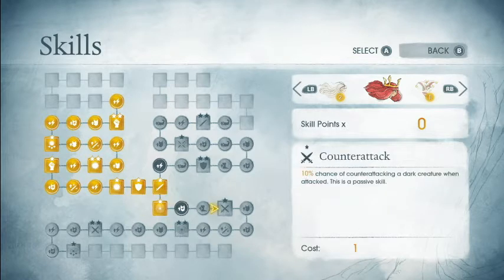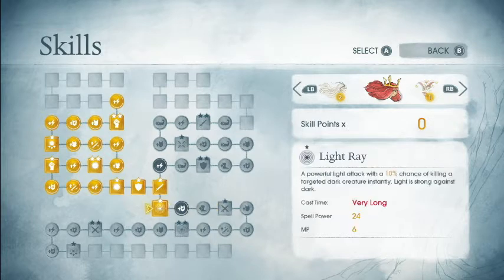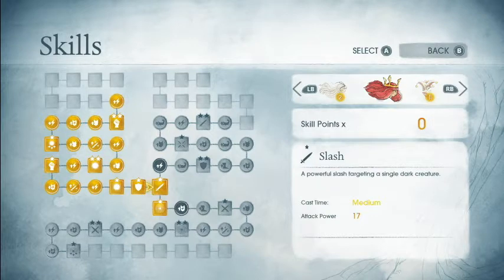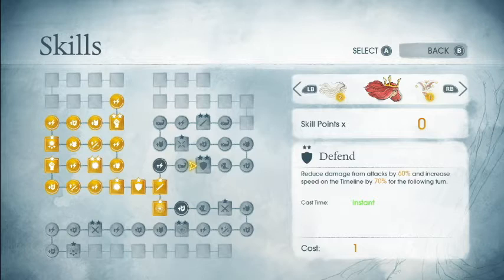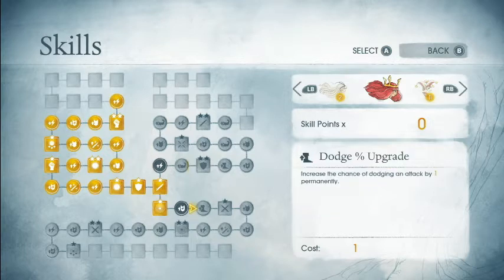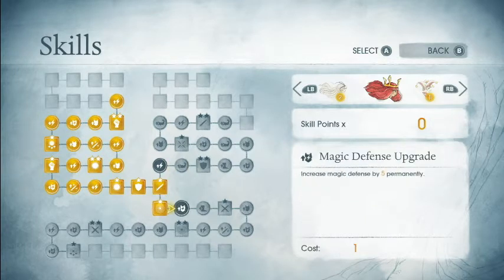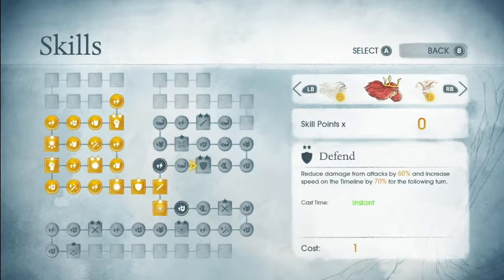Maybe get lucky with that 10% insta-kill chance. More importantly, I would like to have the small counterattack chance. It's not going to be overly useful in this game — at such a low chance and because she doesn't take hits overly well to begin with, it's kind of dicey. It'll really help when we come up here and get Defend 2, so we can reduce damage from attacks by 60% and then have a chance to counterattack. That's when it'll be the most helpful. For now I'm going to play it ahead, get counterattack, and then head up to the stream.